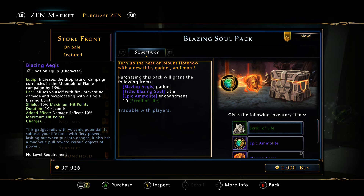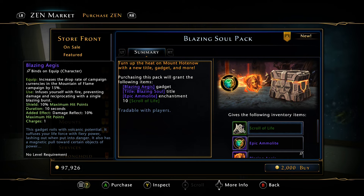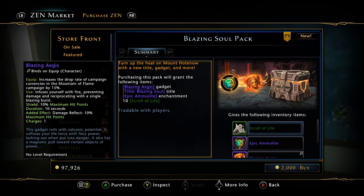If we go ahead and look at the items, the Blazing Aegis is going to be the new clicky item for Module 29 — Mountain of Flame, just launched on all platforms. The Blazing Aegis is the new clicky item that gives you a 15% increase in campaign currency.